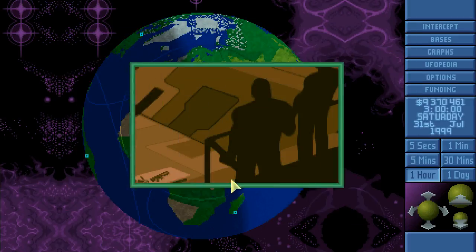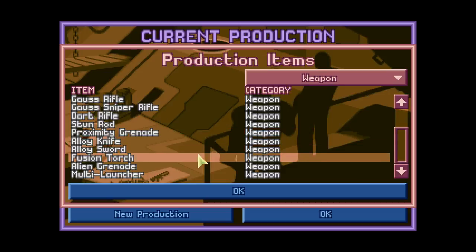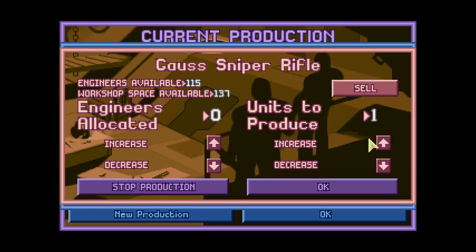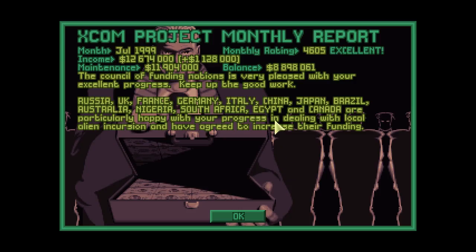Attack doggies have arrived. The swords are finished and I would like to do some more weapons — some more gauss sniper rifles. Let's do ten more. And everybody seems to be happy with us: excellent rating, plus one million. This is perfect.